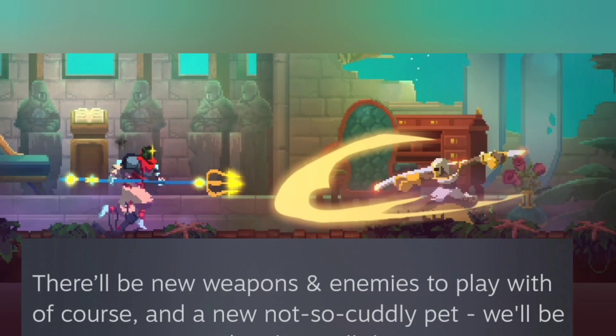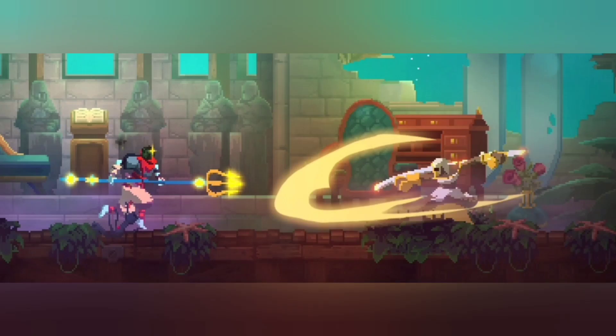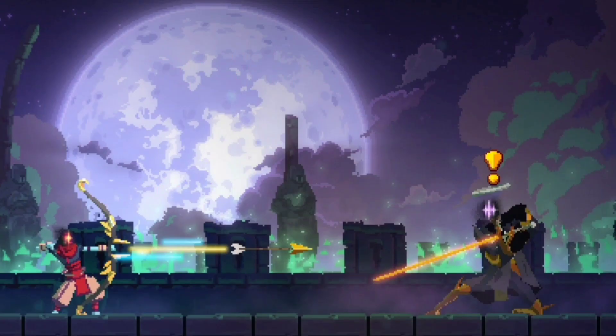There'll be new weapons and enemies to play with — well, we knew that — and a not-so-cuddly pet. This draws my attention because there's already a pet for every color, so we might finally get a dual scaling one. I'm guessing Tactics and Survival since they just did Brutality. And based on some of these screenshots, we can conclude that at least some of the new weapons are going to be the ones we see the Queen's henchpeople using.